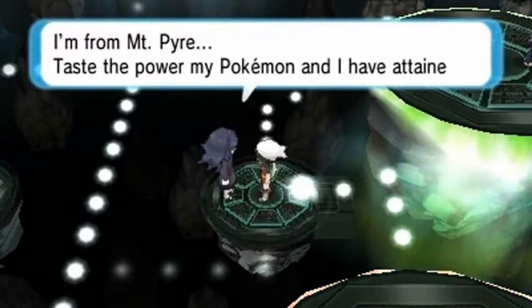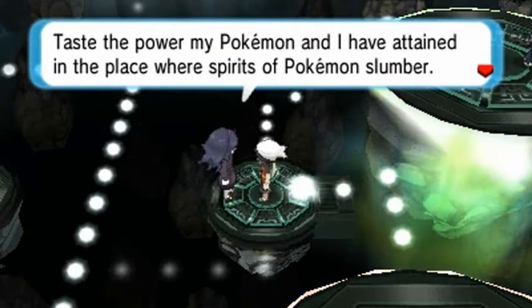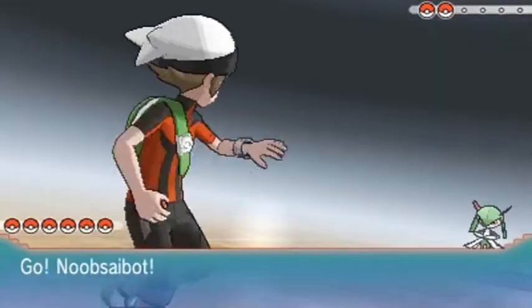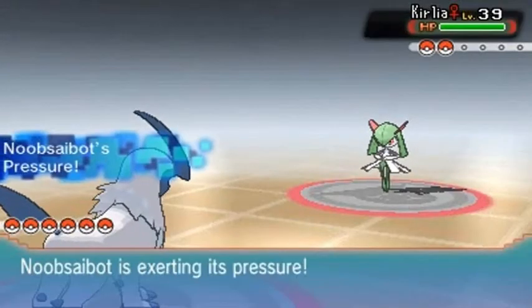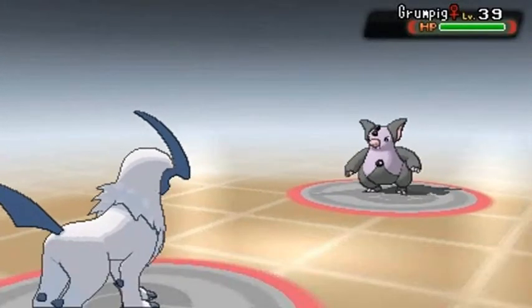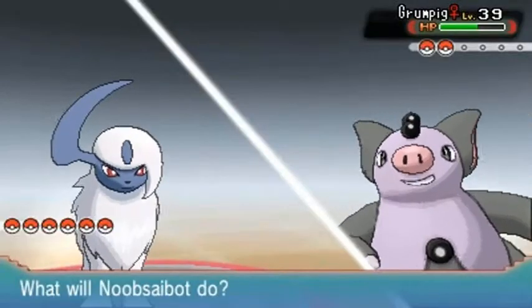She's like, 'I'm from Malpire — taste the power of my Pokemon! I have attained a place of spirits where Pokemon slumber.' It's kind of scary. Hexmaniac Kindra wants a battle, coming with her Kirlia. Remember guys, it's a Fairy-type as well. Let's go — I think I might be at a disadvantage here. Going with the Strength attack and wow, she withdrew her Pokemon, coming out with Grumpig.